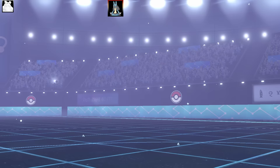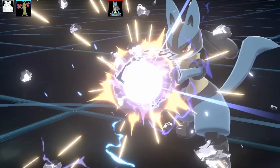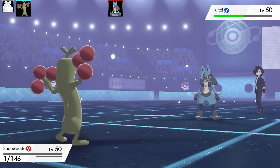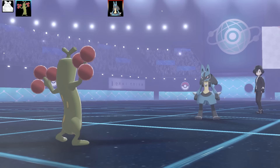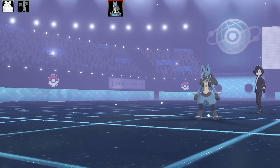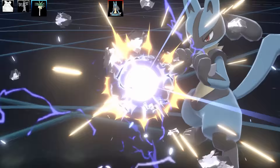Next Pokemon is the Sudowoodo swap-in. Sudowoodo has Sturdy and it's hailing — if Lucario goes for Steel Beam, it'll take me out plus hail damage. I thought it might have a Fighting-type move too and considered Weather Ball. I went for Rock Polish and fainted to the Steel Beam — essentially a sacrifice. Bye-bye Sudowoodo. I thought Lucario would use Aura Sphere instead of burning another Steel Beam, but it didn't. Sudowoodo was real.